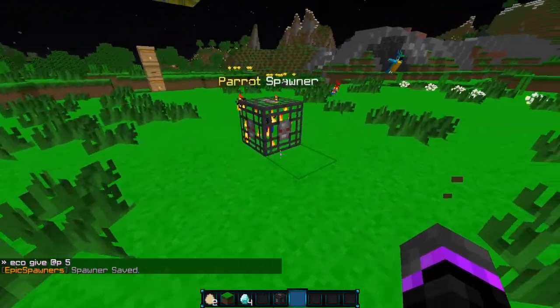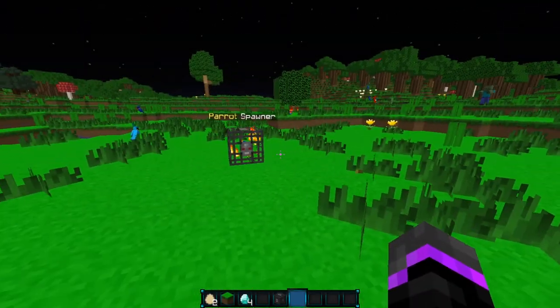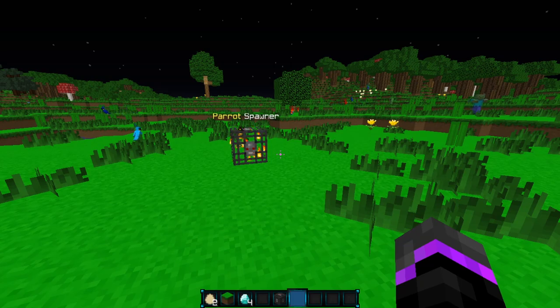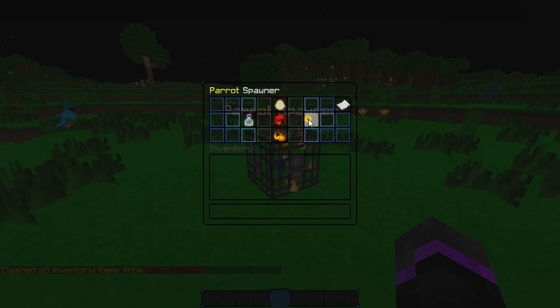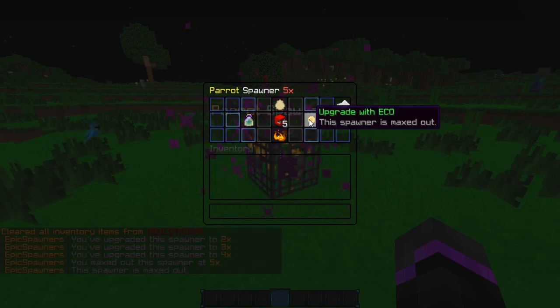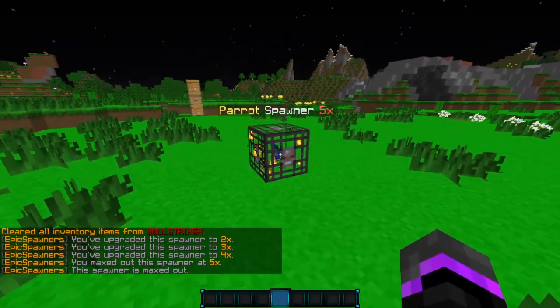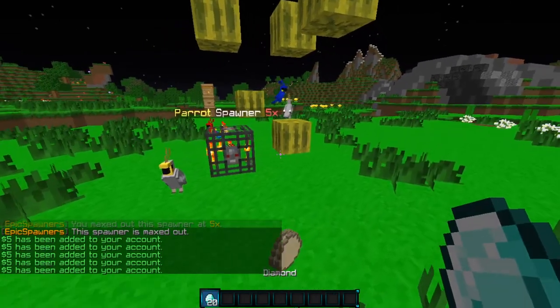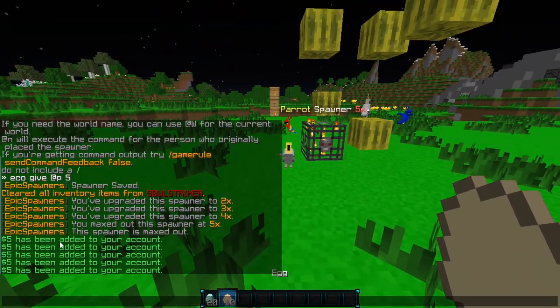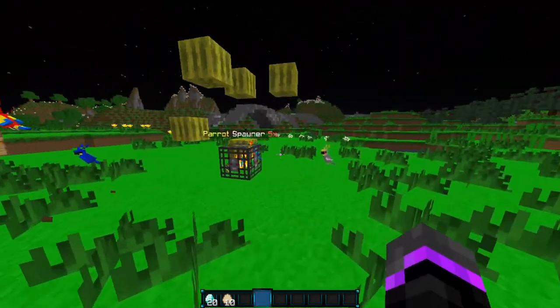As you see, the eggs and the diamonds are already spawning, and there is the melon right there as well. It does spawn the blocks and gives you the custom items. Let me clear my inventory and upgrade this bad boy all the way up to 5. There we go — I just got 20 diamonds and 10 eggs, and as you see, I got a whole bunch of money as well. It spawned all of the melons around and spawned all the parrots as well.